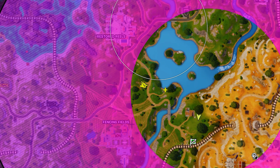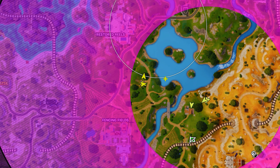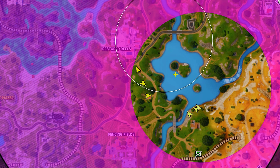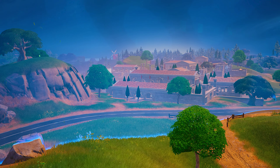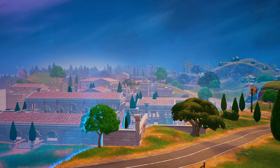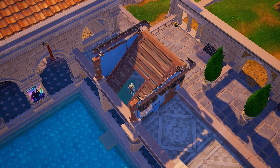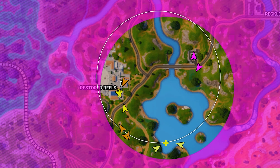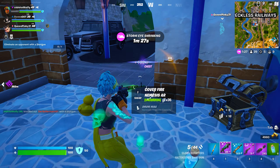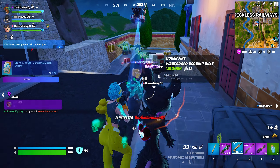In this example, the zone is about to push us with teams around, including one still on the island who could fly over and get a better position. Always remember where you last saw opponents — this gives crucial information on how to move into the next zone. As we approach Restored Reels, the first thing we do is scan the area to claim high ground. We claimed a rooftop with a Port-a-Fort on the go — a position with cover and high ground. High ground is key; shooting downward is much easier than shooting upward.